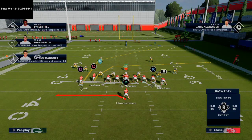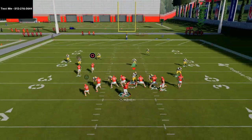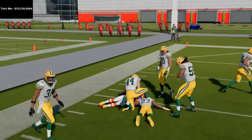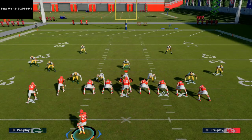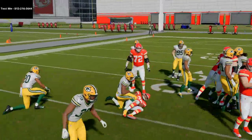The next play I want to talk about is the slip screen. On the slip screen, you get some interesting routes — a corner or post route and a slant route. You always want to check your motions. You can motion the running back to the left. This is an interesting tactic — a little flip screen and he's out. This slip screen is underrated because you can motion the back multiple directions. You can motion the back to the left and basically spam A or X, get the ball out there, and get pretty decent blocking.